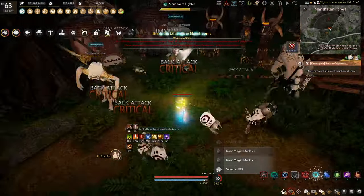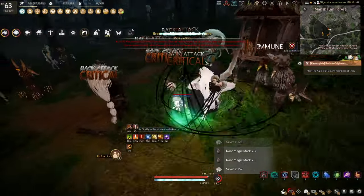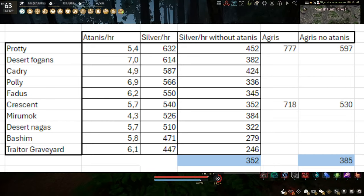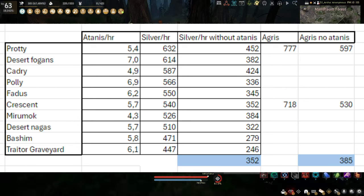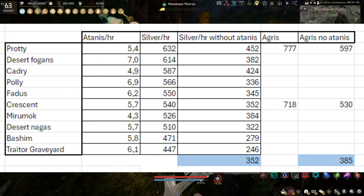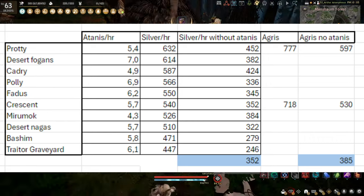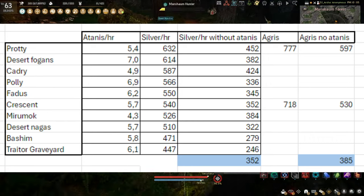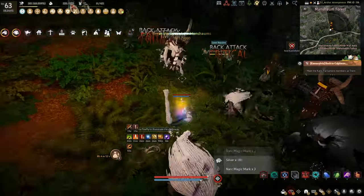You will most likely do both anyway. Those were the OG potion spots, now we have Atanis spots. I always thought that Atanis were a little bit better than they are shown here on the table. You are giving up the chance to get the full piece for what is likely one or maybe two more PTs per hour and not even that much better money in most cases. It's alright if you want some variety in your grind, but otherwise the Atanis spots in my opinion leave a lot to be desired.